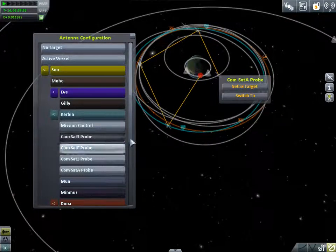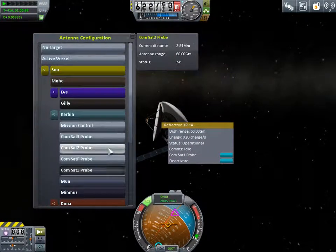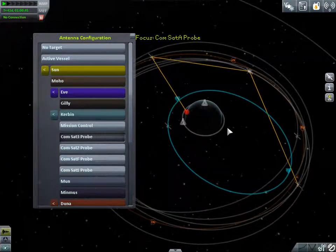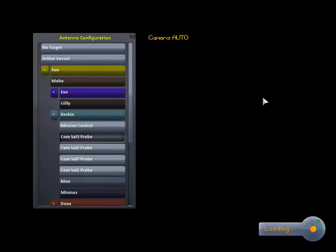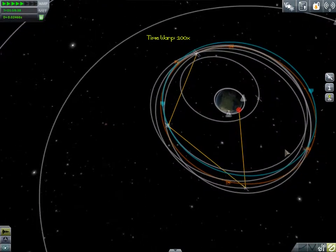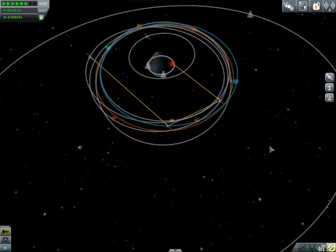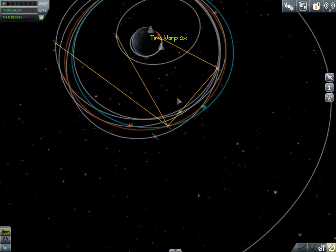I'm actually going to switch to the A and target the three, because that'll just be smarter. We're going to target the three. There we go. So it's targeting the three. We're going to go to the three - there it is. And we're going to target the A. We're finally almost done. That's already set to A. So if I just time accelerate a little bit, everything should come into range. Time accelerate a lot. There we go. We have a weird shape, but it's working.